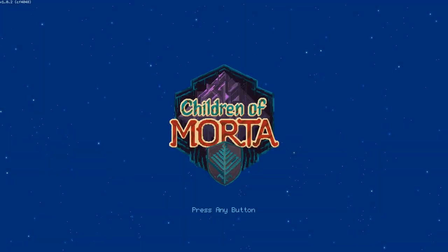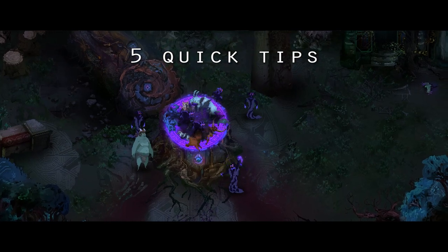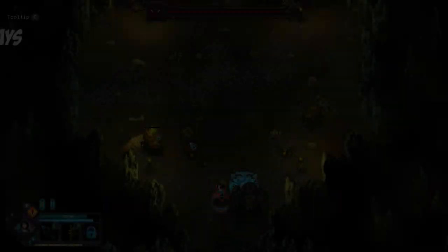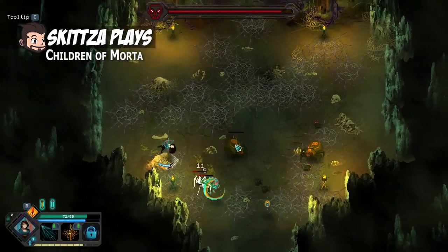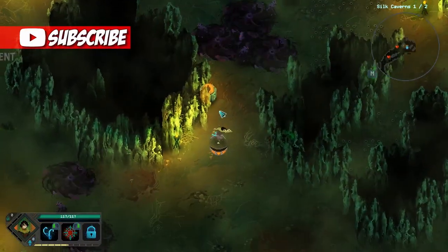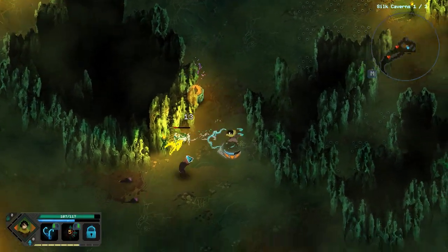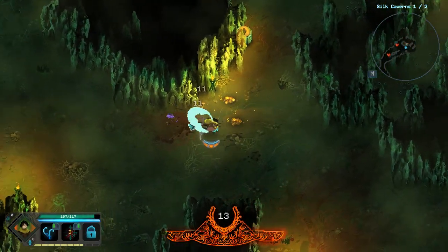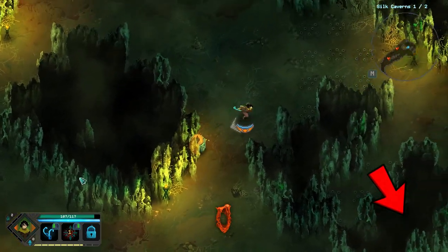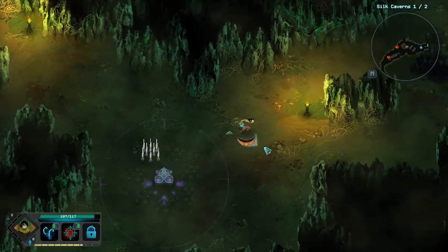Hey guys, Children of Morta just released yesterday and in this video I have 5 quick tips to get you started in your quest to defeat the corruption. My name is Skitsa and I make videos on strategy, indie, and early access titles that I find interesting. Before we jump into the tips, if you find this video useful or you like my videos in general, make sure you hit that little red subscribe button down at the bottom. It's a great way to support my channel and it's absolutely free. Let's jump right into the tips.